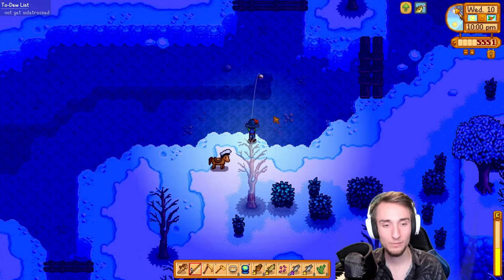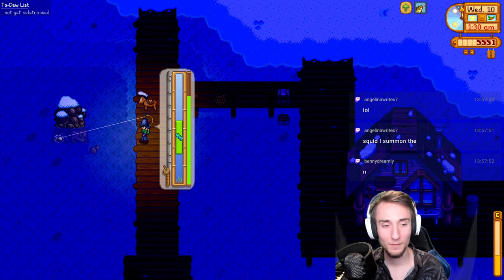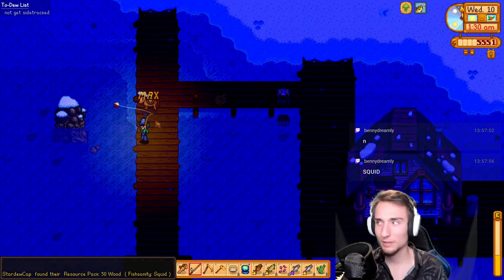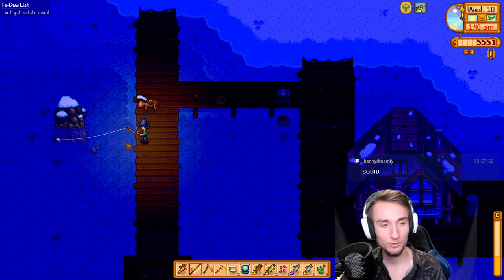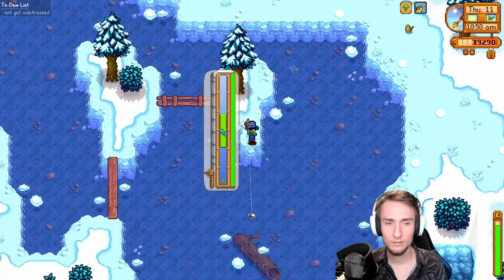There we go — easy glacier fish! Got the ostrich incubator recipe. So nothing exciting behind the glacier fish, but at least I caught it. Hopefully I get a chance at a lingcod — I still don't think I've hooked a single lingcod today. This one's a squid. There we go. And I've reached level 10 fishing for progressive worker robot storage — so now our robots in Factorio can hold more items, which is actually pretty good. This one's got to be a lingcod because pikes can't be caught up here. It's a lingcod!